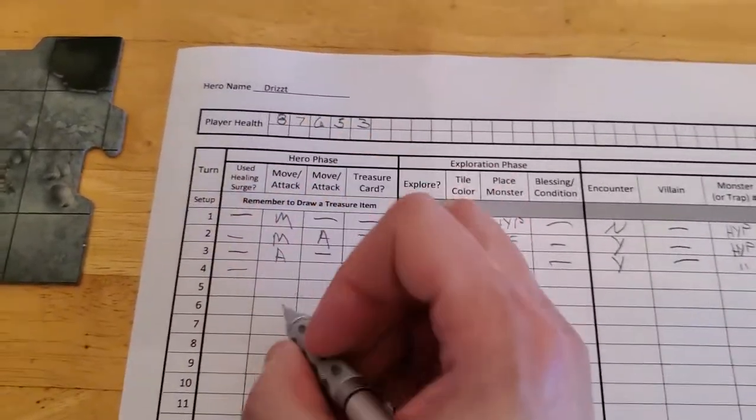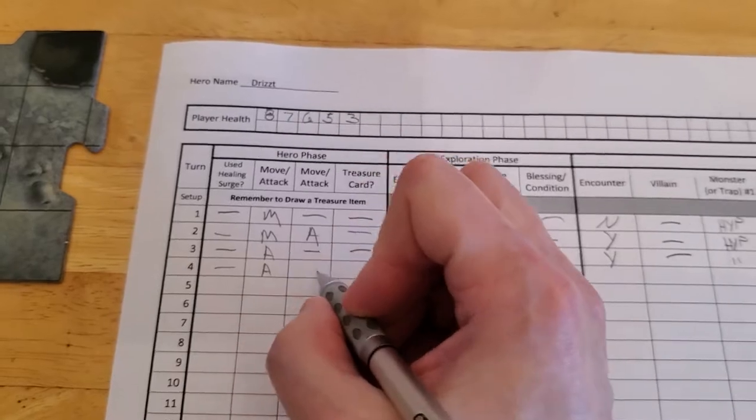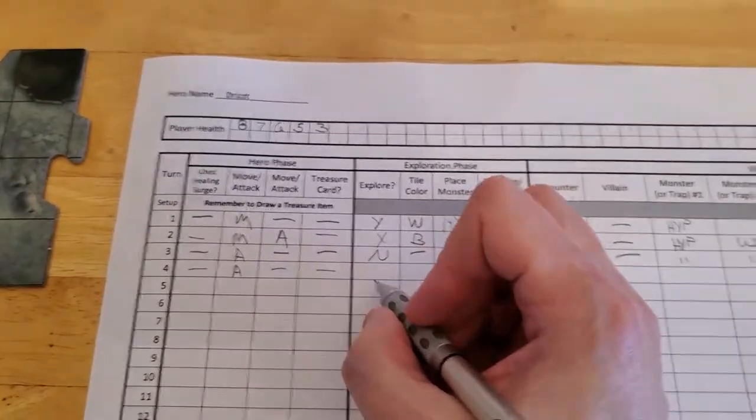Basically the same thing we did last turn: we didn't use a healing surge, we did attack, we're not moving, no treasure card, not exploring — so there's no new tile and there's no new monster.